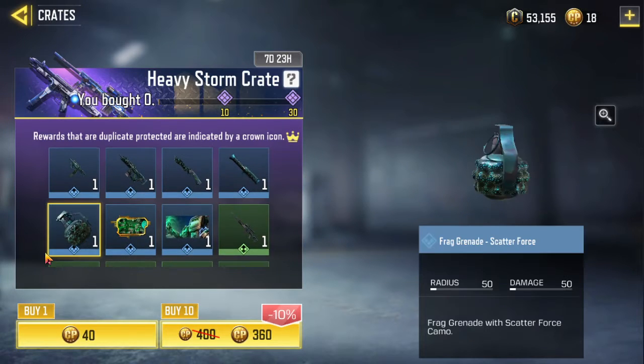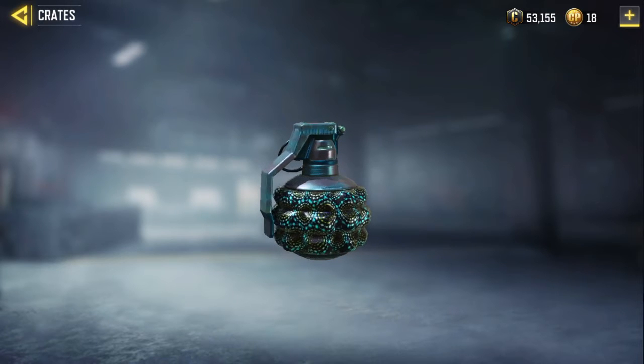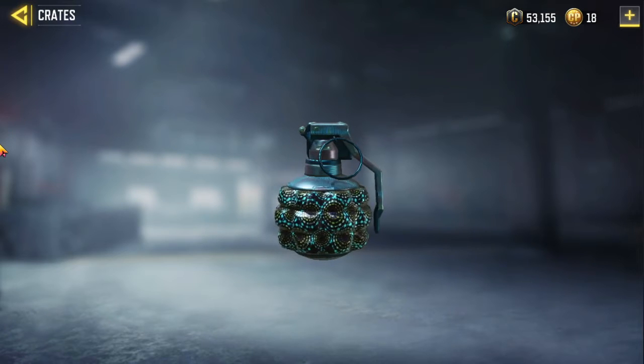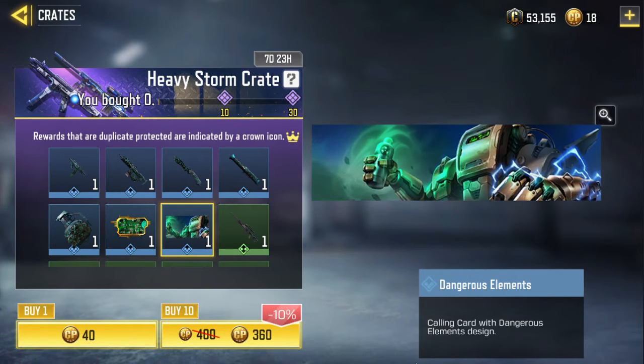The next one is the FRAG Grenade Scatter Force. The next one is the Dangerous Elements — it's a calling card with Dangerous Elements design.